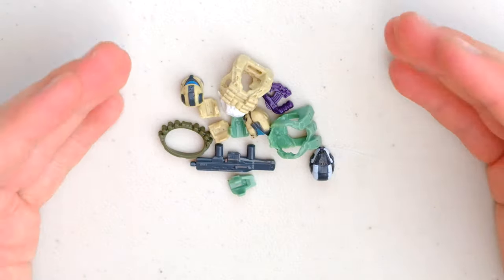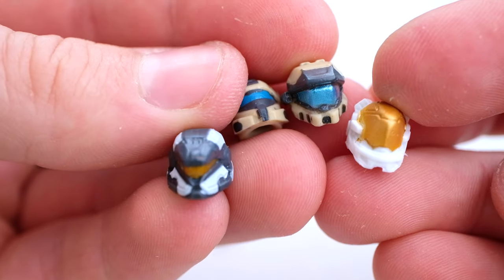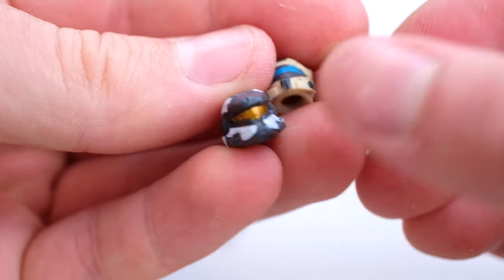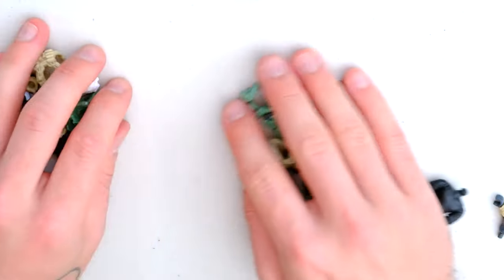We've got a lot of extra armor pieces here: the Trailblazer, Commander Greener's helmet, Kelly helmet — which is kind of Halo Infinite — and an Anubis. So what I've got is a load of different pieces.